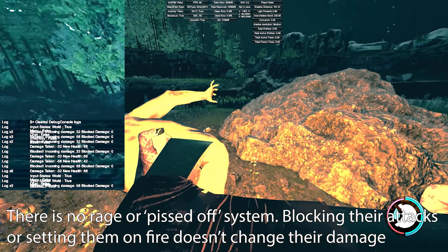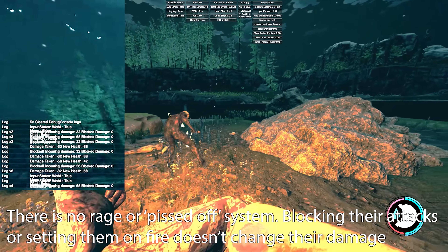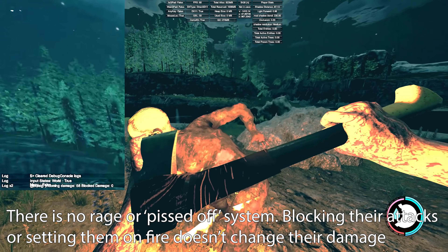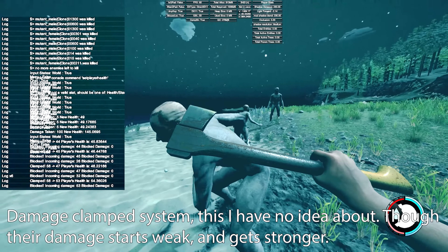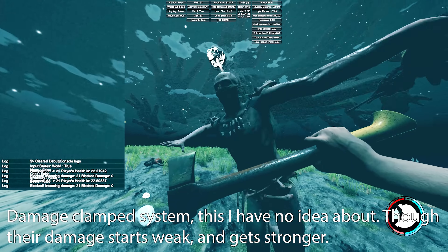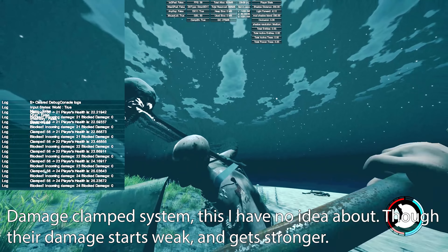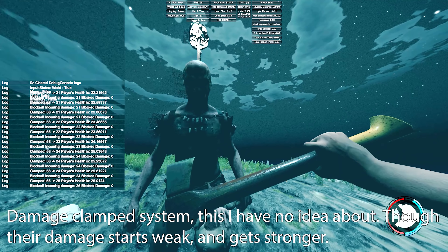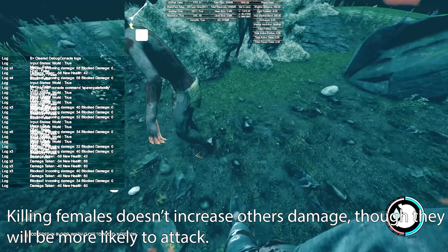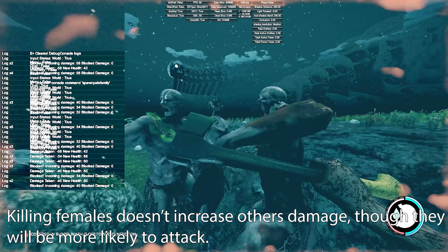They don't want us to know how the AI works. There's no rage or pissed-off system, so blocking their attacks or setting them on fire doesn't change their damage, though they might become more hostile. There was something called Damage Clant — the more he hit me the more damage he did, starting around 21 and slowly working up, though it was very rare. Also, killing females doesn't increase others' damage, though they are more likely to attack you. I'm going to start from lowest damage to highest.